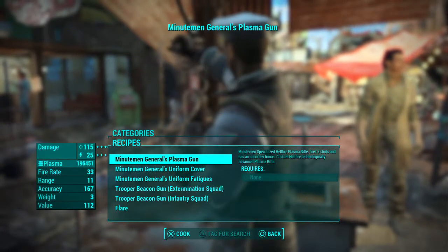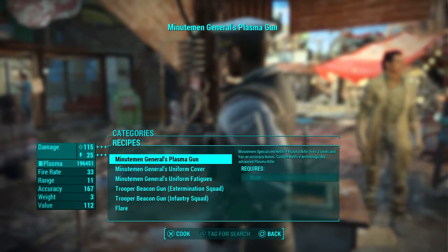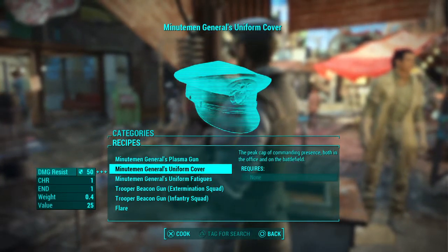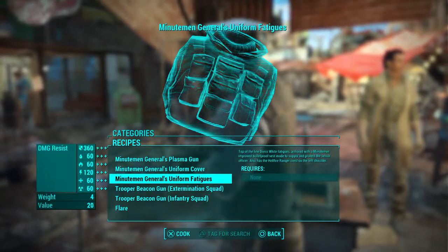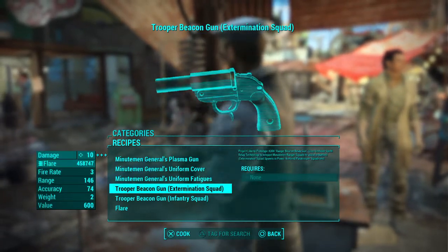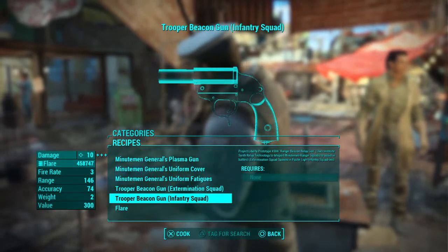It comes with all these things: the Minutemen General's Plasma Gun, which is overpowered, the Minutemen General's Uniform Cover, which is pretty good for a helmet, and the Minutemen General's Uniform Fatigue, which is really good. It's not exactly a cheat — it's more of an immersive mod, but it plays like one.